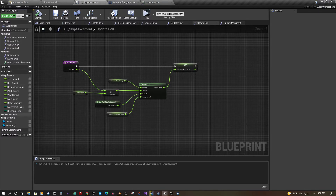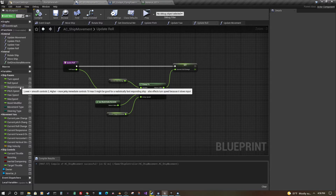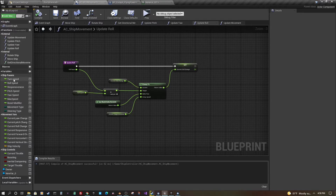I have movement variables and ship controls — like the current throttle, whether they're boosting or not, and what their target throttle is, since you don't instantaneously adjust the throttle. Then there are ship parameters like how fast you turn, roll, pitch, yaw, max speed, and how fast the boost or afterburner works.